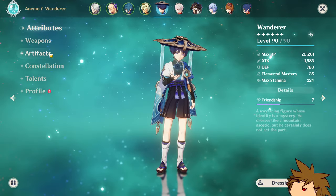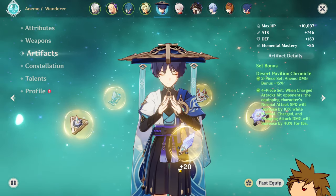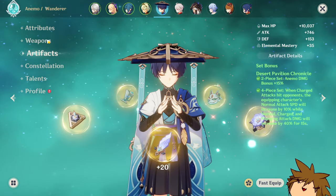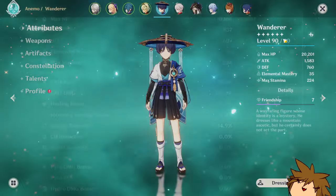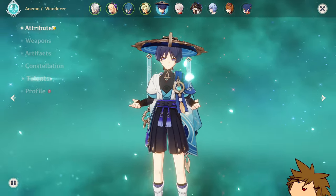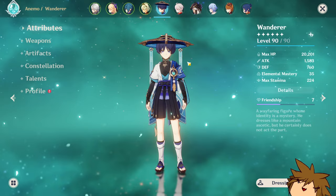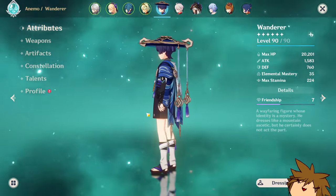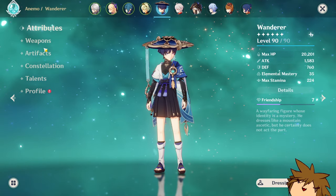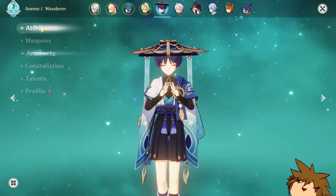Wanderer — I wanted to try out his new artifact set but farming that domain is really rough for a free-to-play account, so I kind of avoided it. He's stuck in a state where he kind of sucks, with talents at 8, 7, and 6. He's not my favorite character to play anymore. He feels a little weird in content like the Abyss. I might just slap a Shimenawa set on him and call it a day.